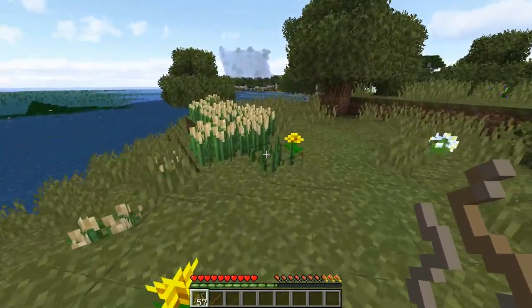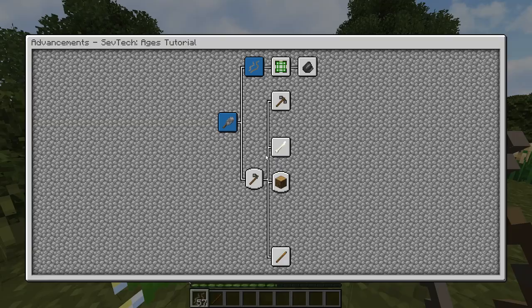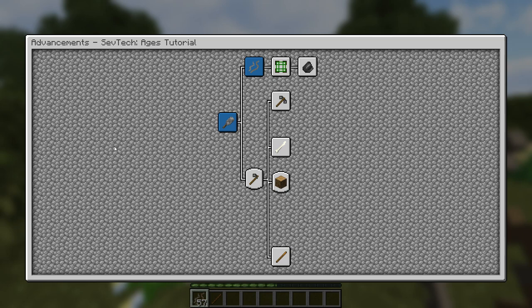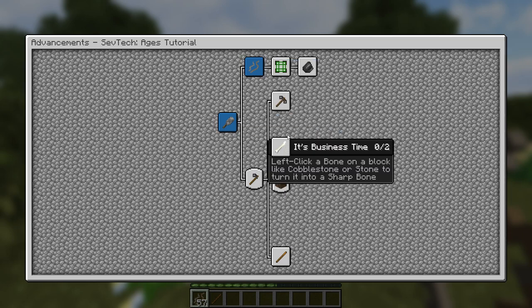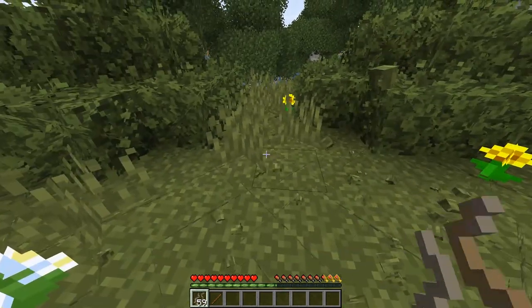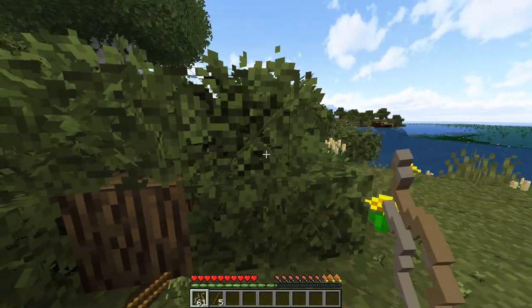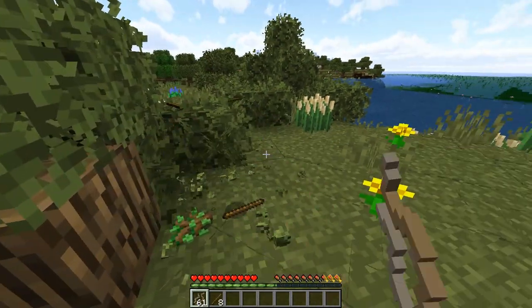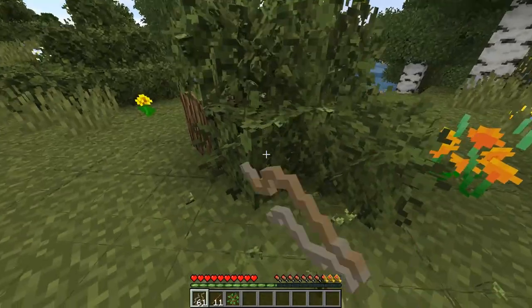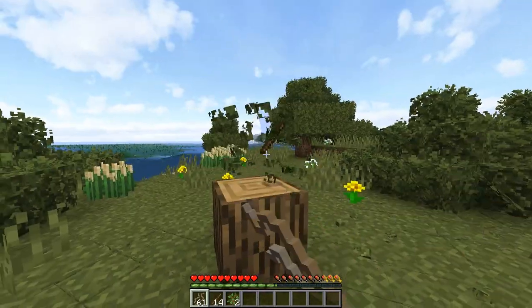It also has quite a lot of interesting mechanics. The progression in this is pretty different from what you normally would expect. For example, this is all the items we currently have available - nothing else shows up in JEI until we make progress. We have to use our Advancement system; if you press L, you can open this up to go through different technologies and items to unlock more things over time and progress through ages.